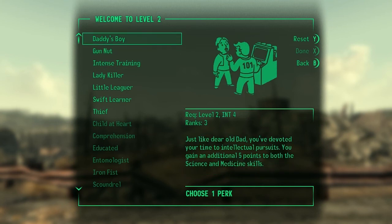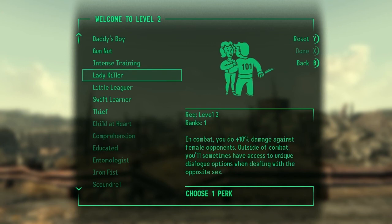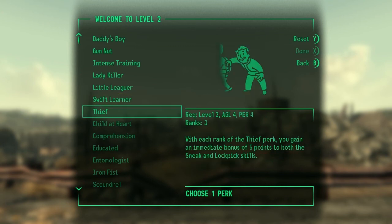Some different perks here. This one gives me additional points towards Science and Medicine, another gives Small Guns and Repair. There's a single point in Special Attributes. One does 10% more damage to female opponents. There's a 10% faster experience perk, but I'm not a huge fan of it because I'm gonna hit max level eventually anyway from wandering the Wasteland, and this perk won't be useful when I'm at max level. Better to take something that will be useful in the endgame.